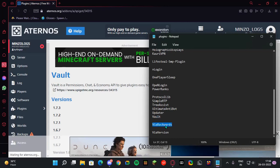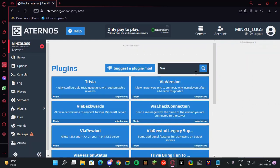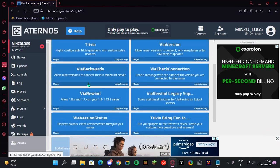Then we have ViaBackwards and ViaVersion — install both of these plugins. They will let players join from clients ranging from 1.9 all the way up to 1.18.2. If you also want to let 1.8 players join your server, then install ViaRewind as well.